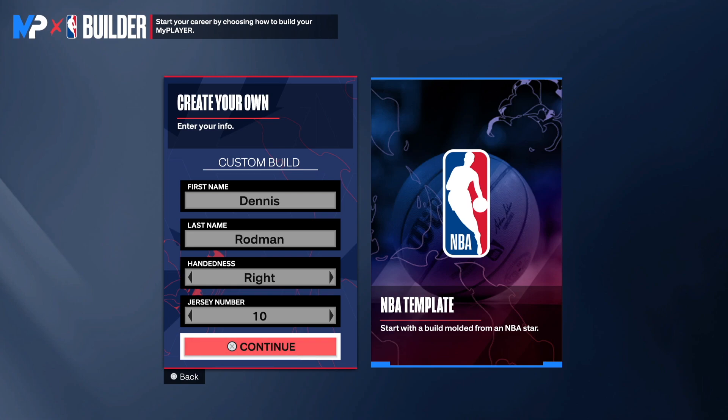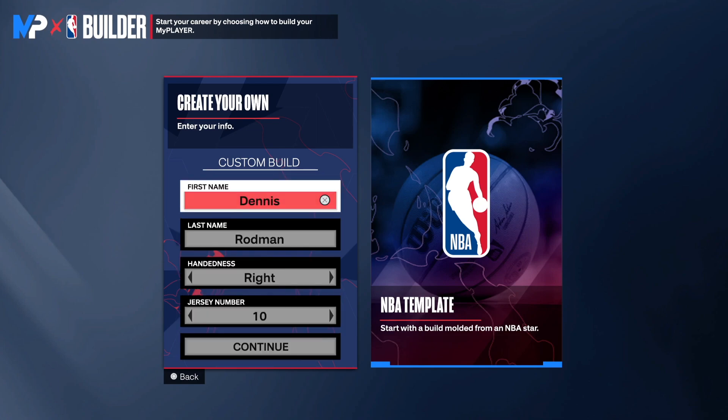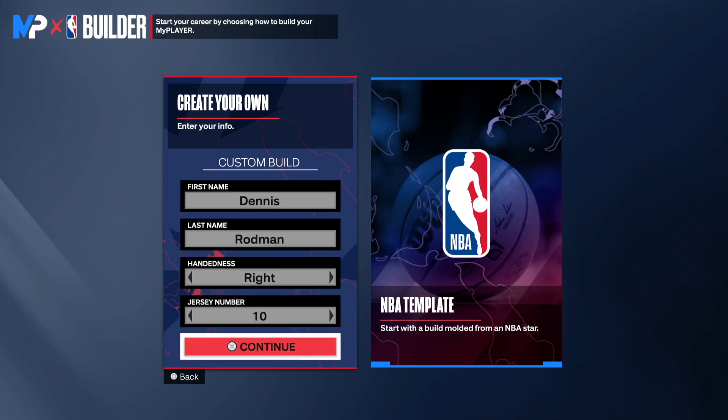In today's video I got a special requested video — I'm gonna be giving you a Dennis Rodman build that can get all contact dunks. It's going to be crazy. This is a slashing Dennis Rodman build. I was in the lab, I check all my comments, I follow all my comments. This build is going to get incredible badges that you are going to see in this video, so let's just get right into it.